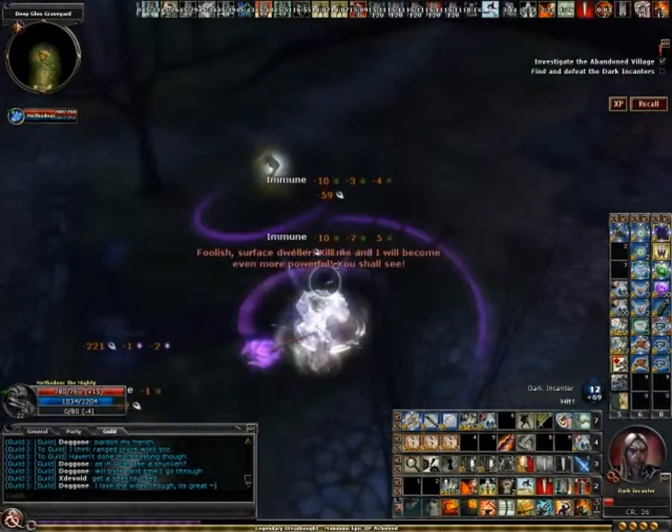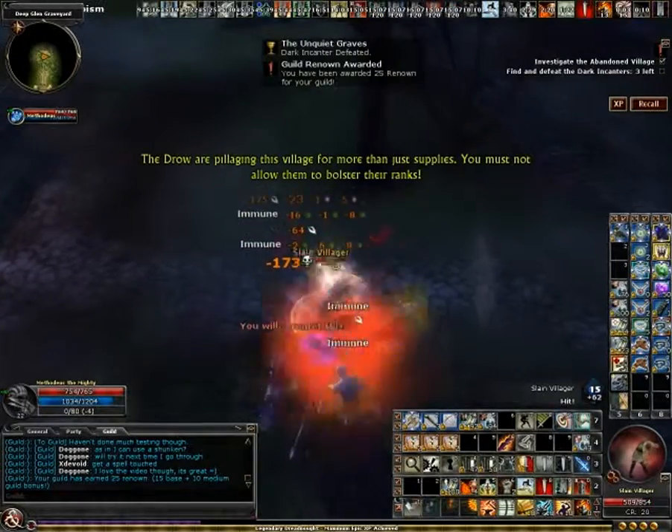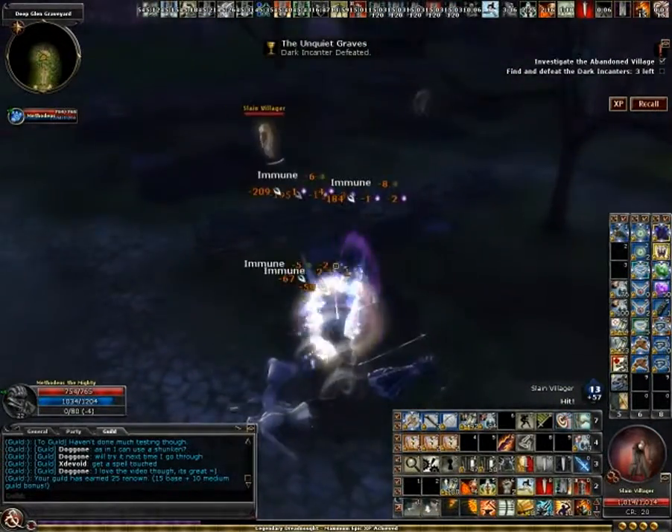Anyway, what I meant by killing him before he gets here is you can use dots. Or, for example, if you're running a Shirati caster, you can take him out fairly quickly if you get lucky.